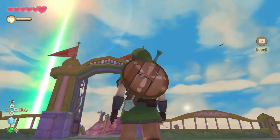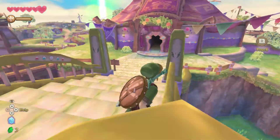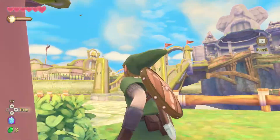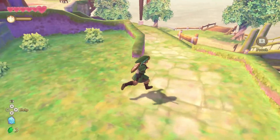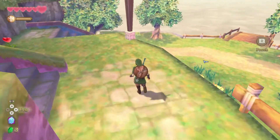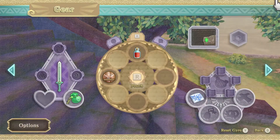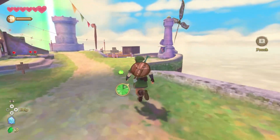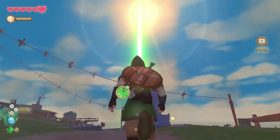Hello, so this is the fourth or fifth video of the Let's Play of Legend of Zelda: Skyward Sword HD. We've already got the shield and the potion, so at this point we should start heading towards the surface, which should be over here in the green light.